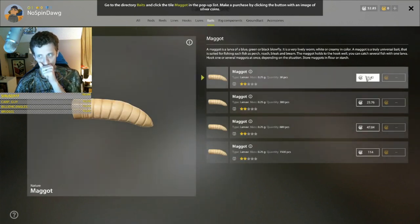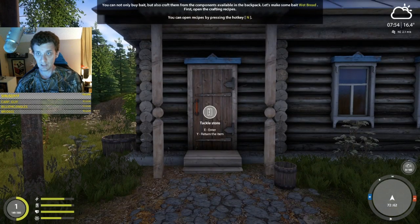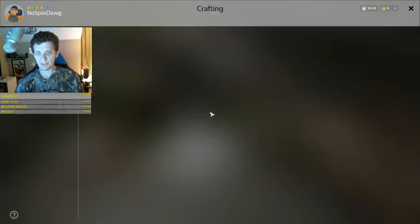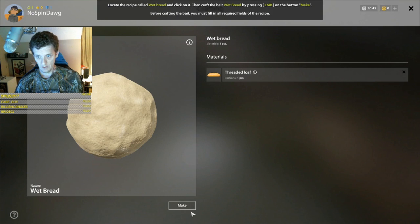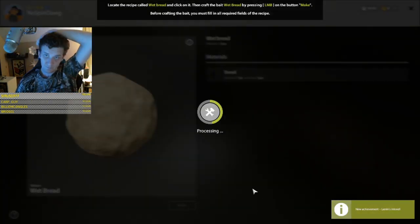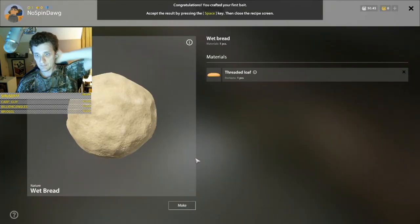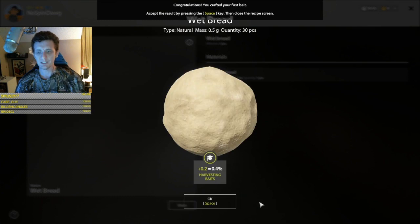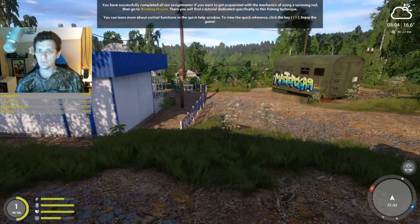Maggots are good and cheap and they're going to be especially good for some of the things we're going to be doing here early on. You can also buy wet bread - this is teaching us how to craft. Hit I, click on bread, add bread and make it. We've made our bread - let's make some more.